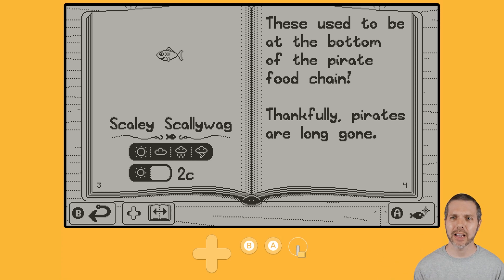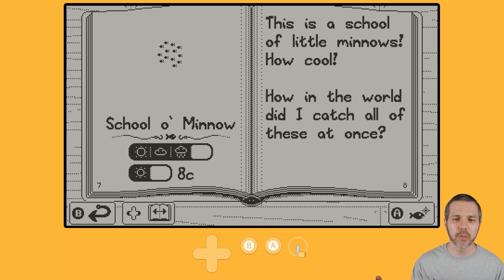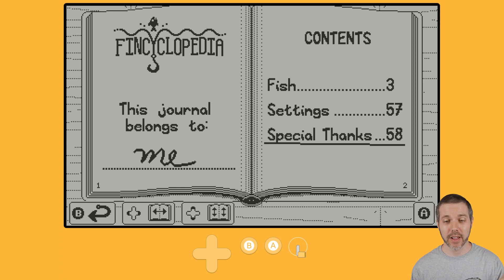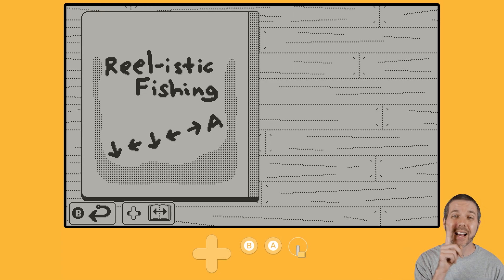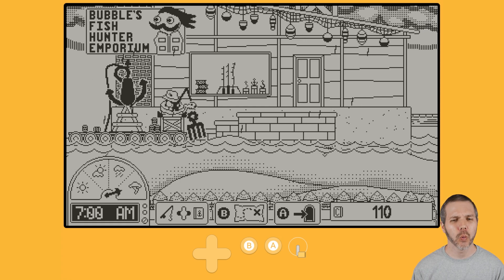Fish, settings, and thanks — that is a thing here. The Scaly Scalywag is a fish that I caught; it pays two credits. Browfish, school of minnows, sad clownfish — each with their own little description. If I head down to Special Thanks and hit the A button and go all the way to the back of the book, there's a code. I don't know where to put it — I tried it on the open seas, it didn't work. But it's down, left, down, left, right, A. It's there for a reason; I just don't know what yet.